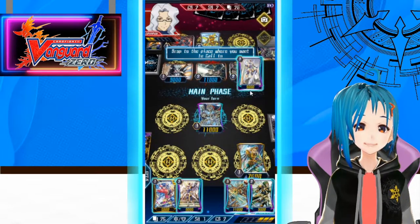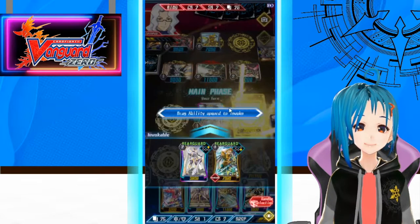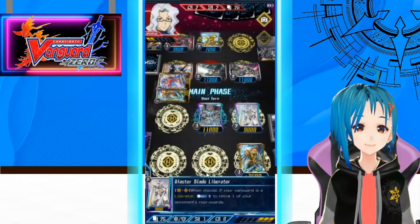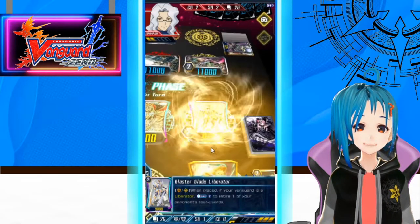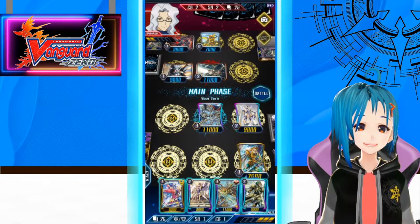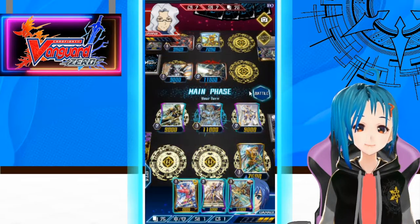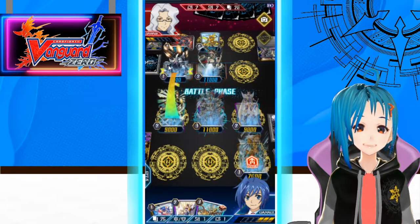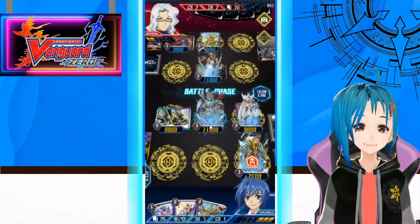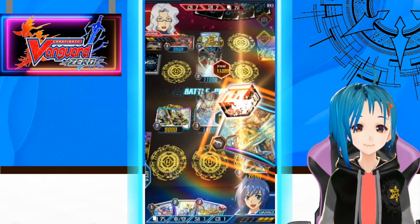Call Blaster Blade Liberator up. Activate Blaster Blade Liberator — retire the intercept. Counter charge one with Balon. Call out. Let's attack the rearguard first to wipe out the field. Attack with Vanguard and hope for a trigger. We do get a trigger — we have our Zenith, so we have our finisher if we want it. Another Balon pushing them to four, with a crit.